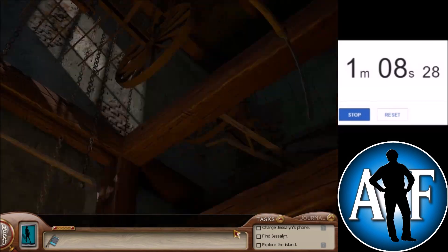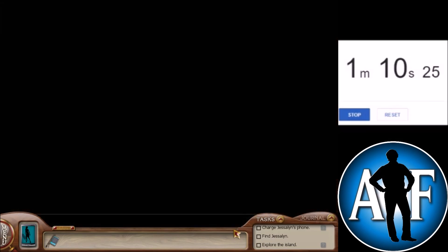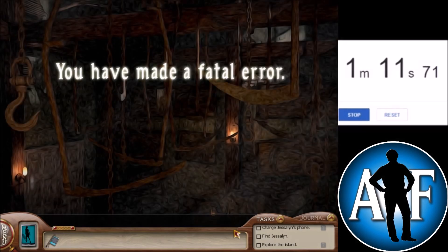The first death of the game is right inside Thornton Hall. You just run to Thornton Hall, double click on the door, and then it's game over. So it's very easy to reach the death.